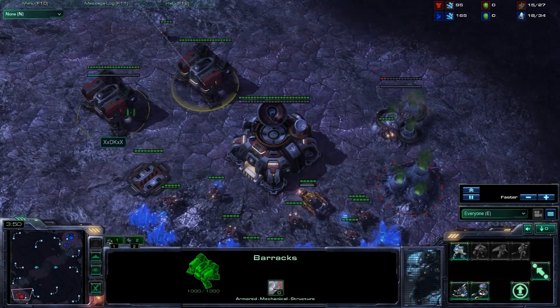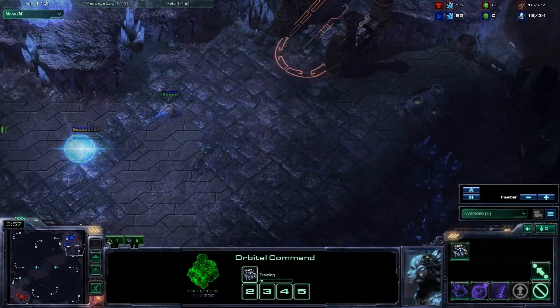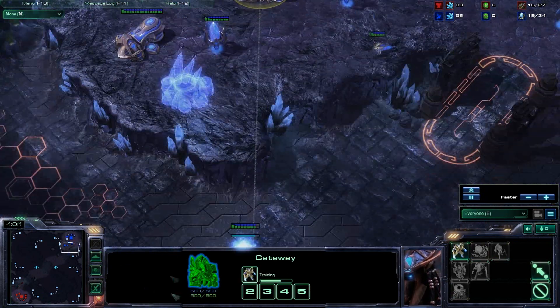Looks like he's going to take his gas now, so he's just going to maybe build six or seven marines, push out, see if he can do some damage — kill a zealot, kill a pylon, something like that. We're seeing the first zealot on the way, and we're seeing a cybercore.